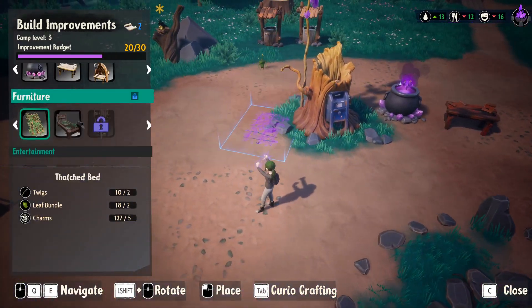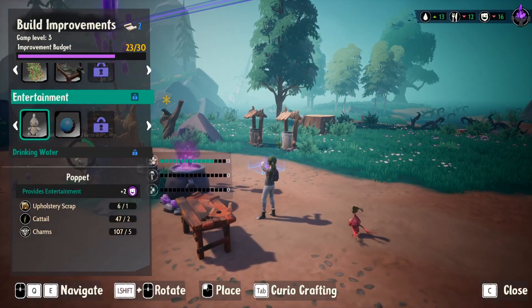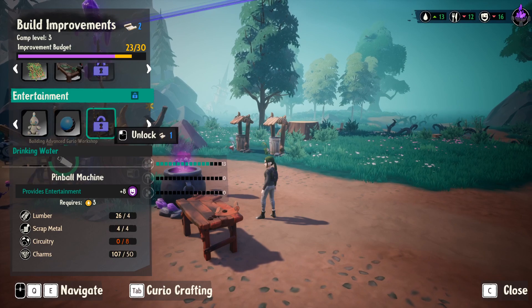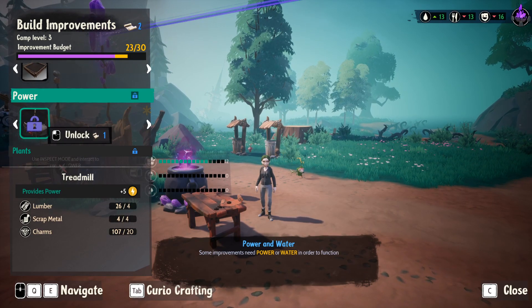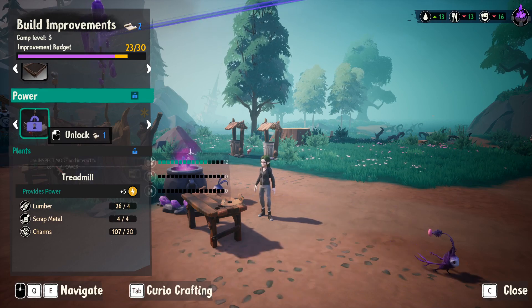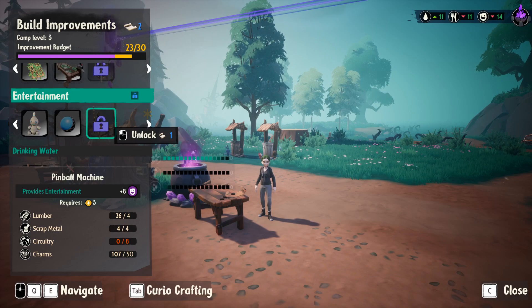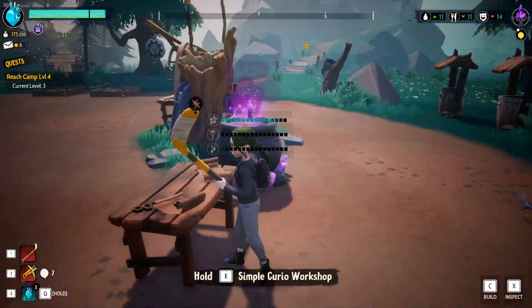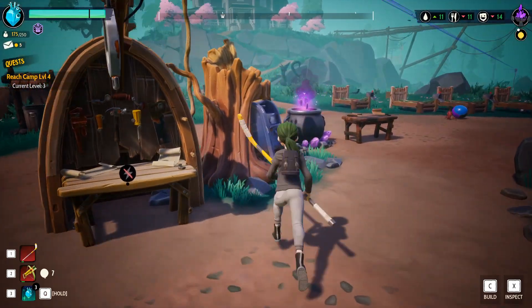We're just going to build the advanced curio workshop right there — I'm so excited! What are we going to be able to make in there? Oh, a pinball machine — that needs circuitry, which we don't have yet. A treadmill provides power! Maybe if we get the treadmill, we can use entertainment to make the pinball machine. It requires three energy but we still need the circuitry.